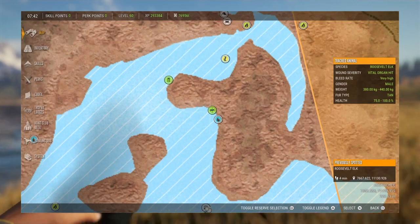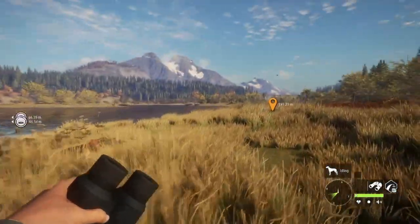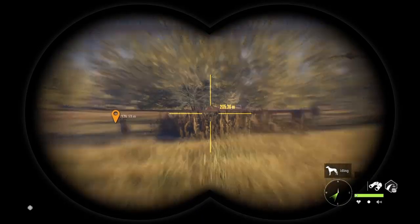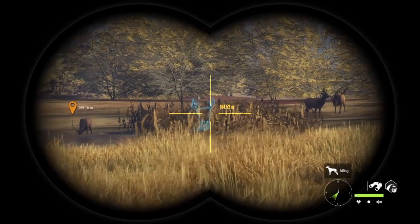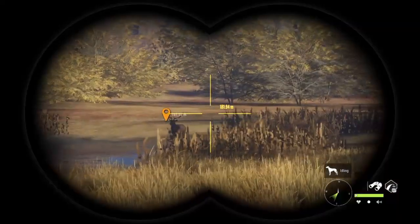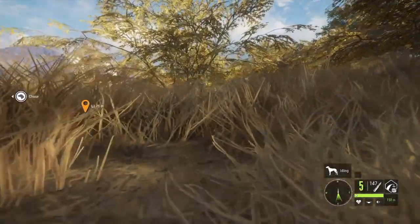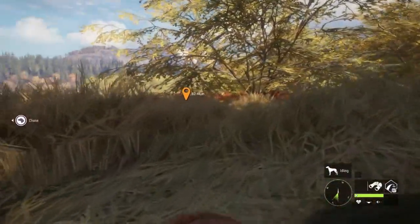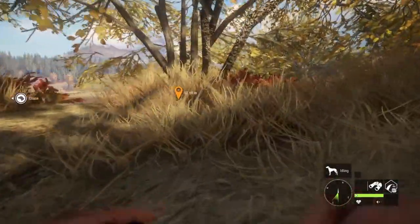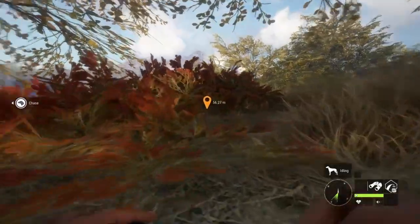Elk are kind of bugged right now — they tend to disappear. Like all the animals are disappearing because of the fur retexturing. But the elk, when they disappear, they don't come back a lot. So I want to get close enough that he doesn't disappear in the first place. We're going to try and sneak up over here a little bit. All I have on me right now is the M1 because that's what I've been grinding the rosies with. I find it a little easier to take follow-up shots with the M1 than the 300 because there's a whole lot less recoil. But that means I want a really good broadside shot so I can get double lung and not have to worry about tracking him far.